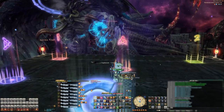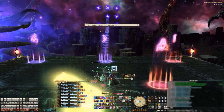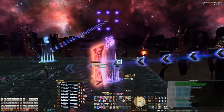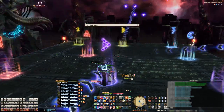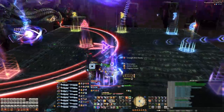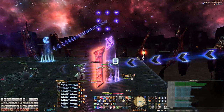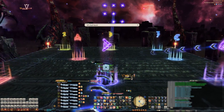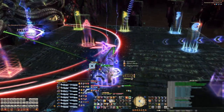Zodiark will then cast Astral Eclipse. He'll fly around the stage counterclockwise, dropping star patterns on the horizon behind him, starting from the west, the south, and then the east — or the left side, the back, and the right side. These star patterns indicate the shape of the AoEs that will explode on the stage. But there's a catch: these star patterns will fold in onto the stage, much like closing a book. That Mario Party clip actually helps visualize how these star patterns come down on the stage.